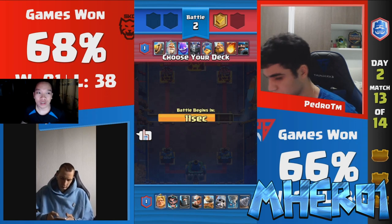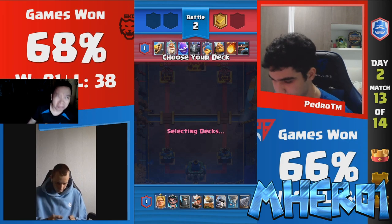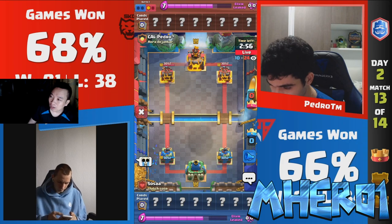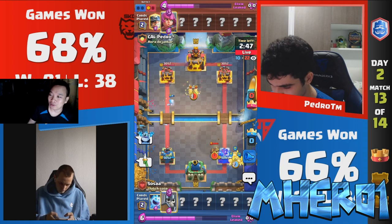Sosa not going to play another card. Pedro up 1-0-4. To become the recipient of the Golden Ticket this month — one step closer to being a serial world finalist for Pedro. I gotta be excited for him. Sosa's got to win the next two games if he wants to get a reverse sweep. It's Golden Ticket mode to the CWC final. That Fisherman was the game breaker.